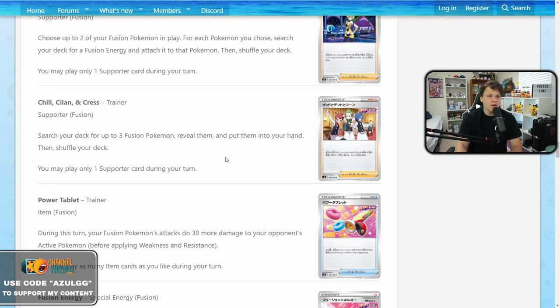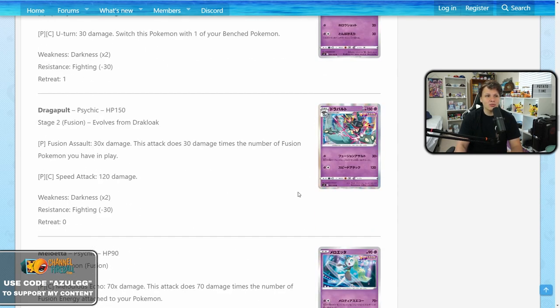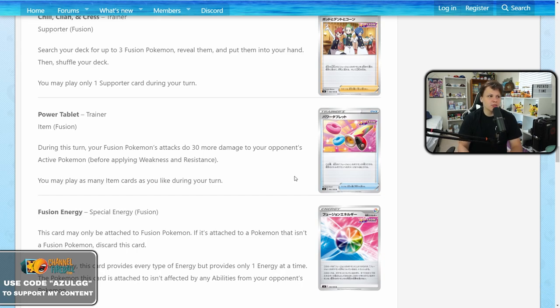So Chili, Cilan and Cress combos so well with Genesect that I think it'll be a very powerful card in fusion decks. We've seen very few fusion cards so far though, so there's still a lot to see. Hopefully as we see more cards there's more potential for more archetypes, because right now it really just seems like Dragapult and Mew VMAX.